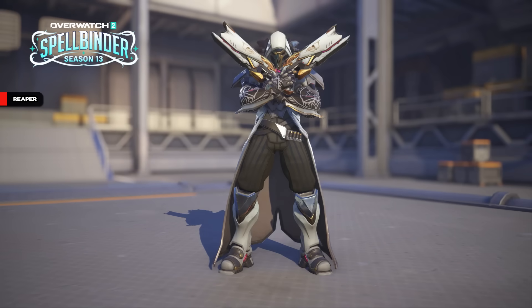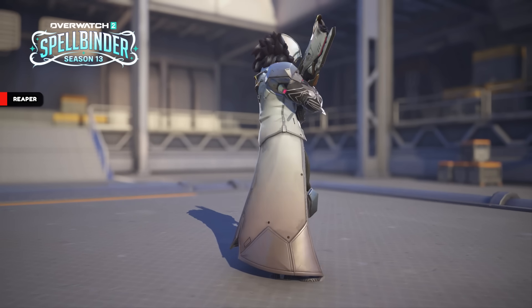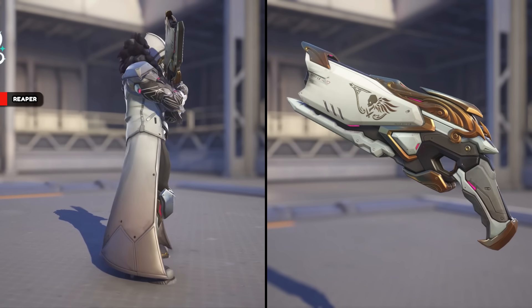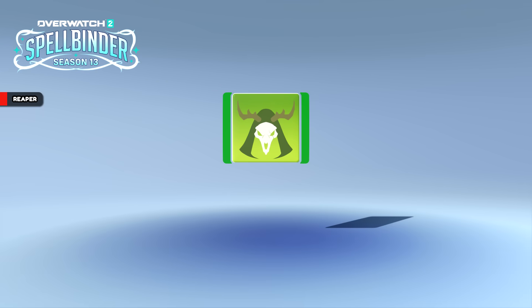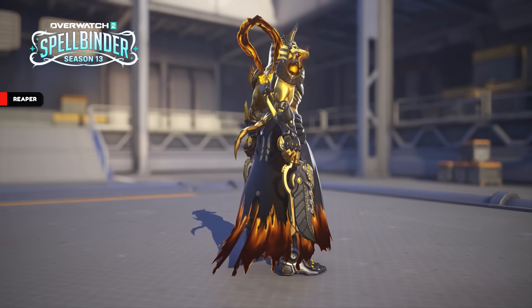Reaper has a legendary skin called Ringleader, which will be available as a Twitch drop rather than being in the shop or unlocked in-game. I think you'll be able to get this skin for free by watching Overwatch streams on Twitch for a certain number of hours. Reaper also has an epic skin in the battle pass at tier 50 called Grim Effigy — I like the horns on it. He also has a matching player icon, and the Anubis mythic skin has a gilded aspect.